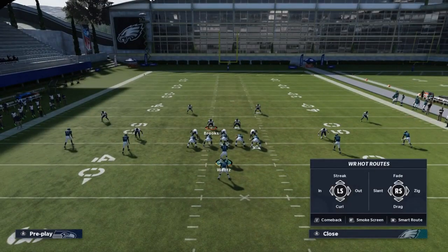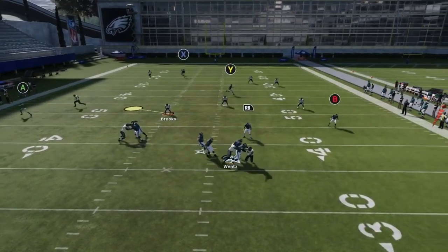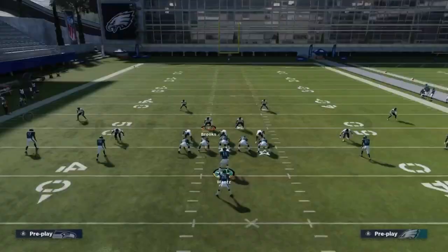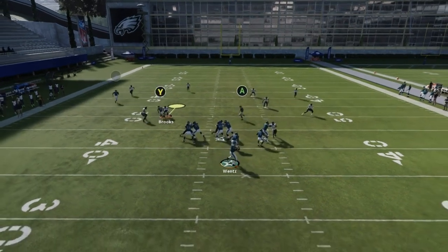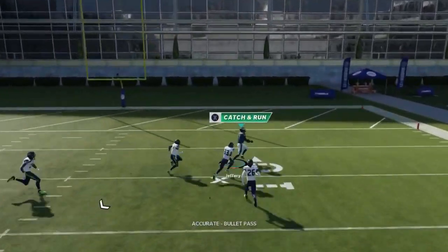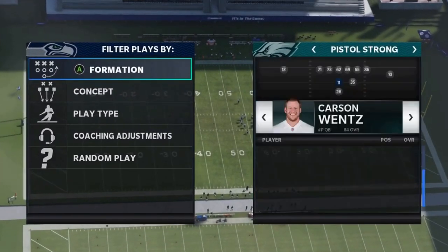Against Cover 4, put the B route on a smoke route. You'll also need to block the running back — the X route was getting going but I got sacked because I didn't block him. You could motion the running back in and motion-snap or motion-block. Just wait for that X route to clear — it gets right behind the safeties for a Cover 4 one-play touchdown.